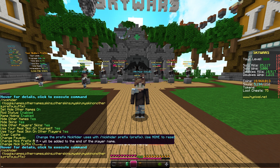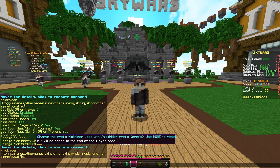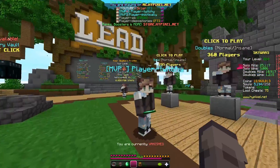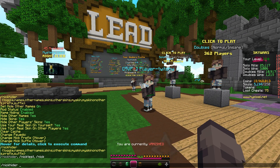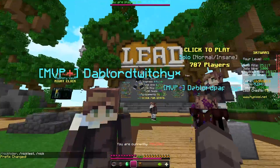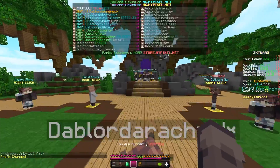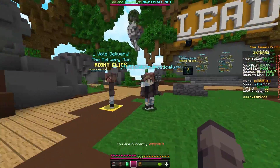We also have something new — you're able to set the prefix and suffix. If you hover over it, it says: change the prefix NickHider will use with slash NickHider prefix, and use none to reset. So instead of the default player-dash prefix, you can set it to something like Dabboard. NickHider will re-nick them with that prefix. It also adds a star to the end if you use a custom prefix — not player-dash — just for security so people know it's a fake name.